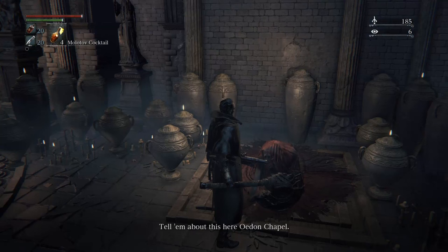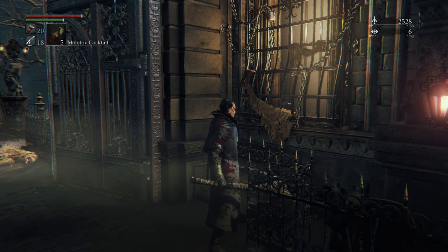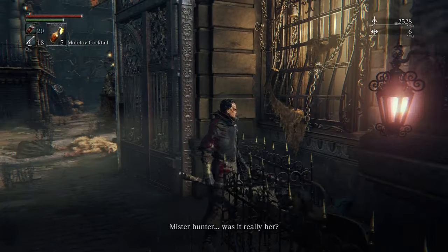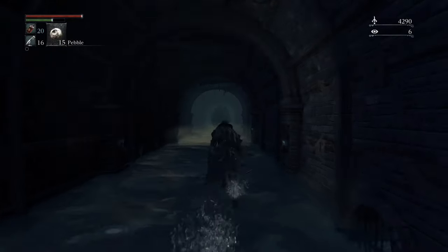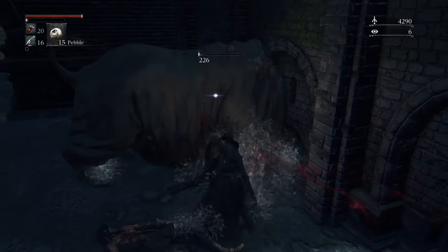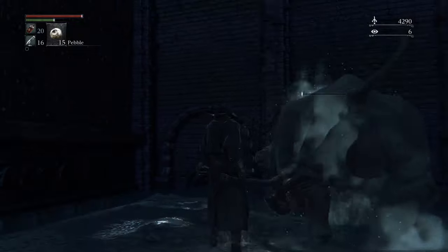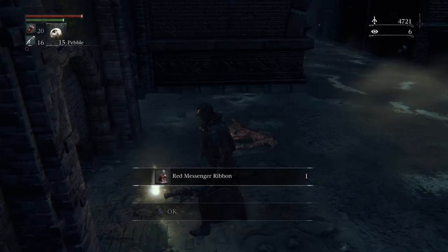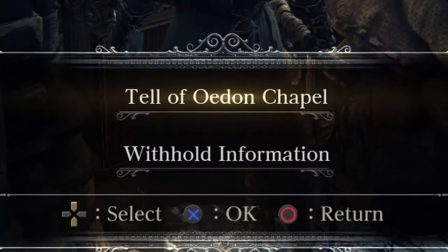This is the friendliest guy in all of Bloodborne. He'll tell you that you can send people to this chapel. Remember how Gascoigne killed his wife? You can pick up a red brooch from her near him and bring it back to his little daughter, who's very sad — she's abandoned and orphaned. She leaves to go to the chapel, but if you go down here and kill this pig after reloading, he's gonna drop some red ribbons — which is the ribbon the little girl was wearing. So now she's dead because of you. How does that feel?